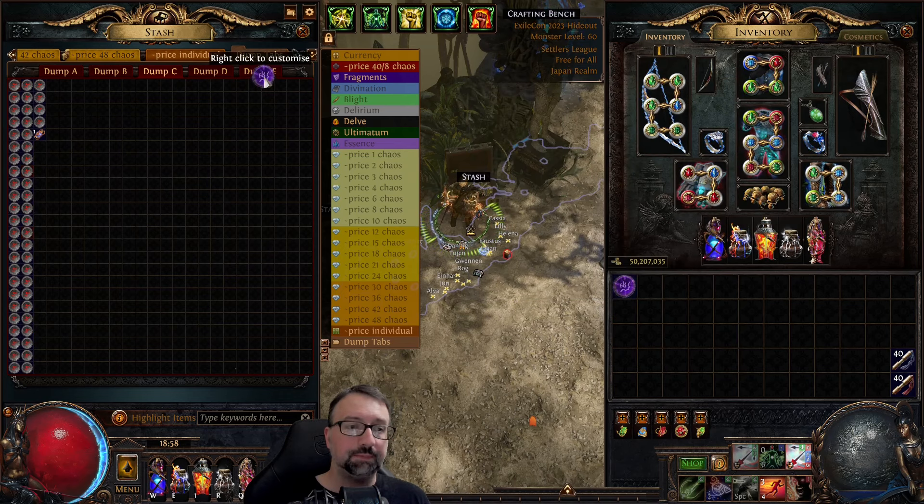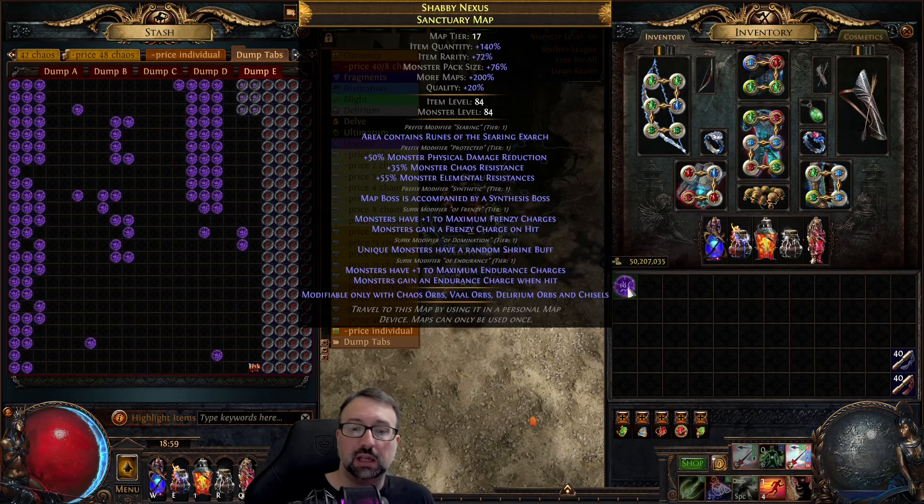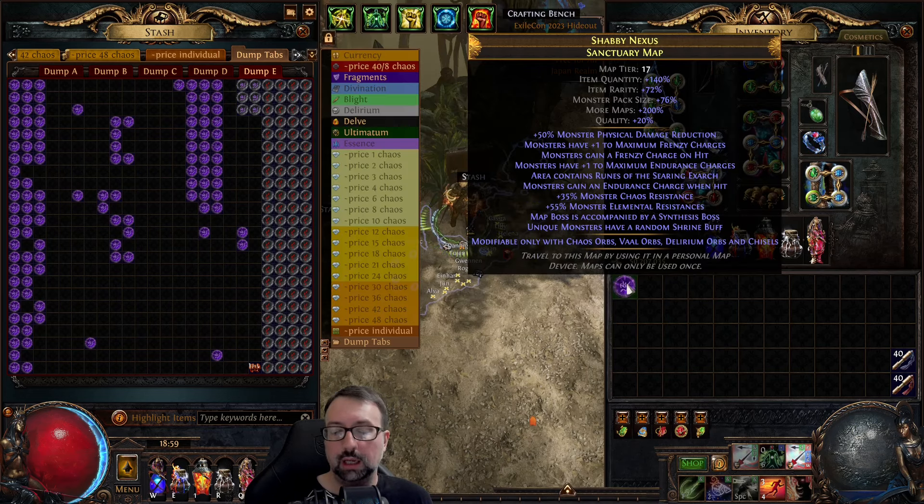I'm actually going to run this one — we'll do a trophy map for you guys. Of course all maps have six modifiers, and every single one of these modifiers is either percent maps or a pack size roll. There are four map rolls here and two pack size rolls — this is effectively a perfect map. I'm just putting regular quality on here; I can't put a map chisel on there, and I think it's smarter to just put quality normally given the price difference.